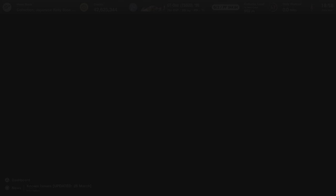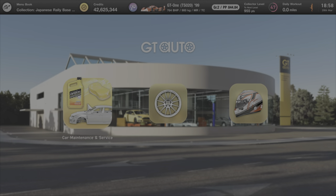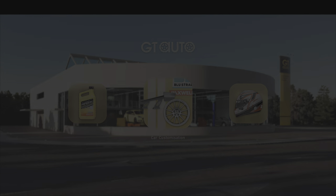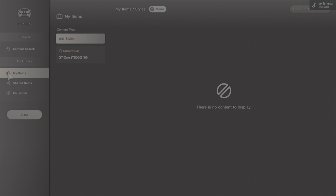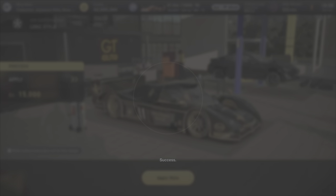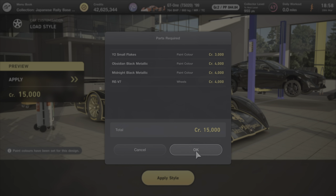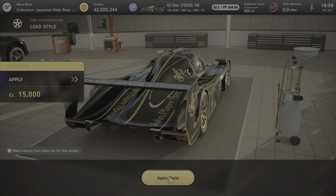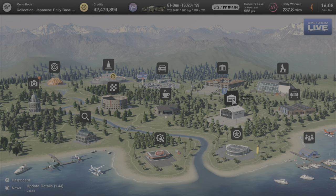Now we'll show you how to apply the livery. Go across to GT Auto, then Car Customization, all the way across to the right side to Load Style, and get down to Collection. Click on that and you'll see the cars you've saved. Click on the John Player Special and apply the style. There might be a small fee of 15,000 credits but nothing significant — press OK.